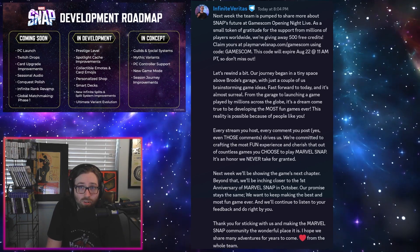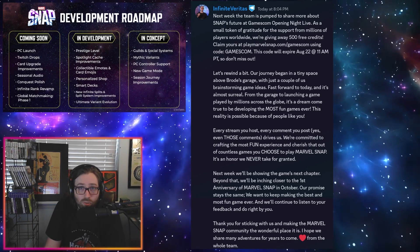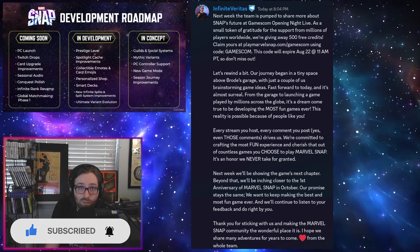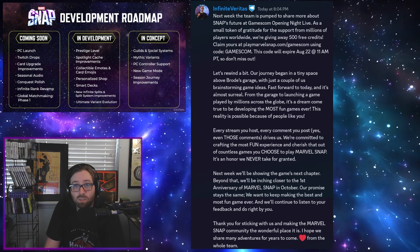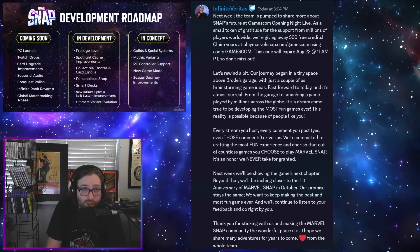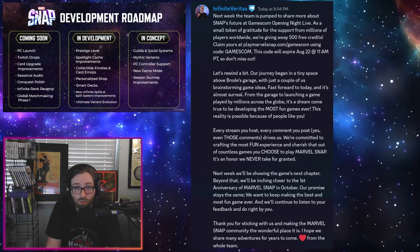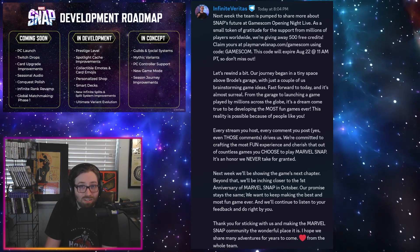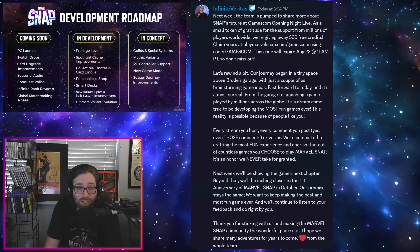Along with that, 500 free credits — free stuff is always good. If you want to get a hold of those 500 free credits, you can redeem them by going to playmarvelsnapcom/gamescom and entering the code GAMESCOM in all caps. This code will be available until August 22nd, so make sure you get it while you can. You will also need to enter your Snap ID, which you can find in the settings — at the very bottom there's an option to tap to see your Snap ID.